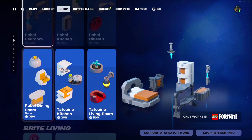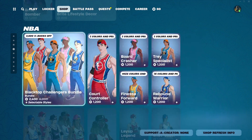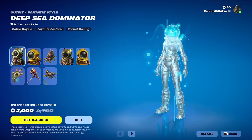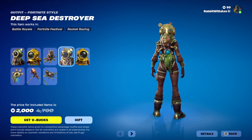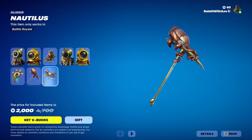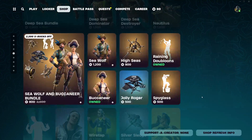All the Lego kits are still here — well, only two rows of them now, which is kind of worrying. NBA stuff is still here with a pretty cool signature style. We've got the Deep Sea Bundle with Deep Sea Dominator with Lego Style, Octotank, Deep Sea Destroyer with Lego Style, the Re-Briever, Kraken Axe, and Nautilus. You can of course get all those separately if you want.